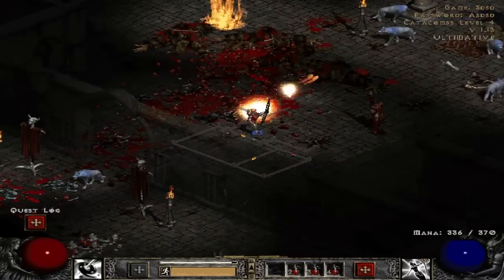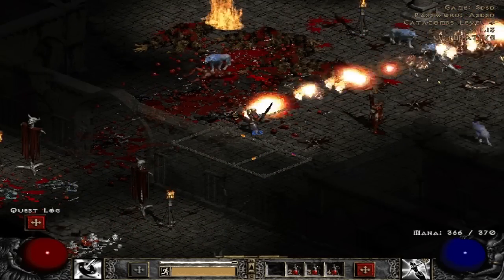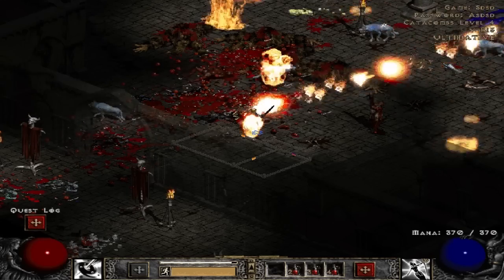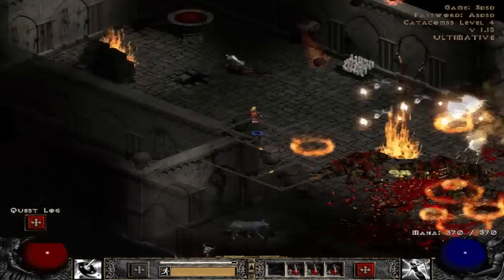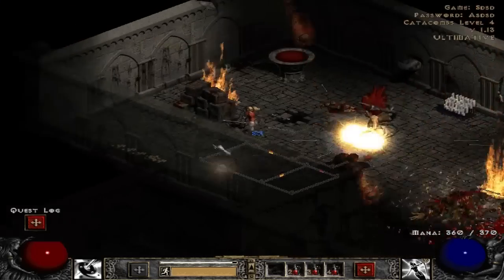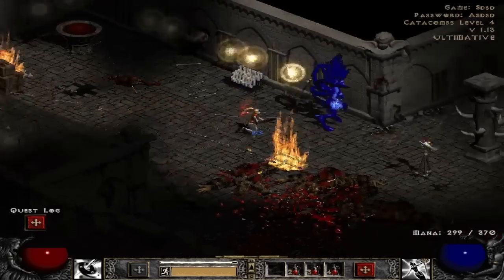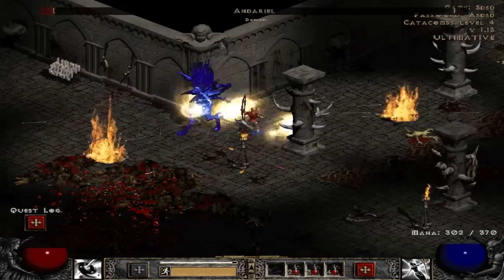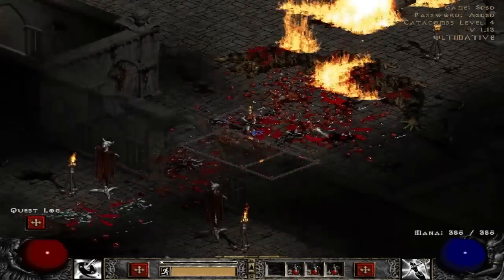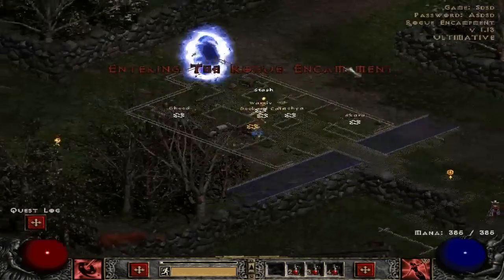There she is. Poison damage is a lot — I'm gonna let my dudes tank and kill her from off the screen. Oh god, she's sending meteors down, let's get out of the way. There she is. She's running now, and she's dead. I got a unique, and now I can show you what the disenchantment thing is for. That was act one.